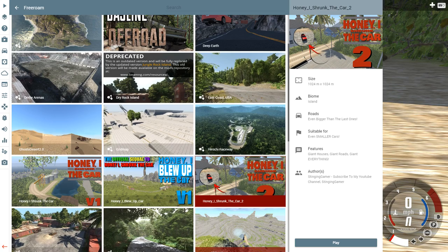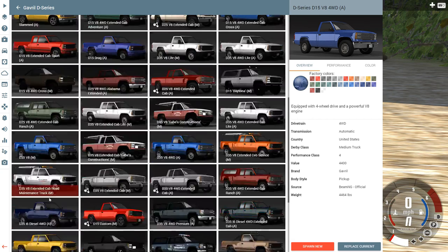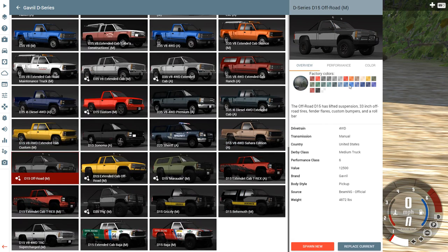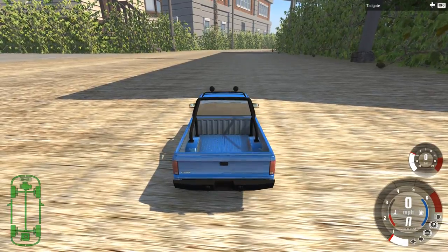Hey, this is YBR with BeamNG Drive and today we're going to be taking a look at Honey, I Shrunk the Car 2, which is a sequel to Honey, I Shrunk the Car. We're going to start off by swapping out the pickup for a more powerful pickup, because what I want to do cannot be done with the normal one. So we're going to go with the D15 off-roader, which is my go-to pickup when I need a more powerful pickup.